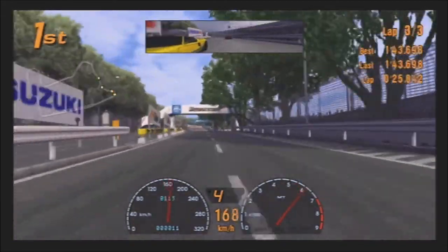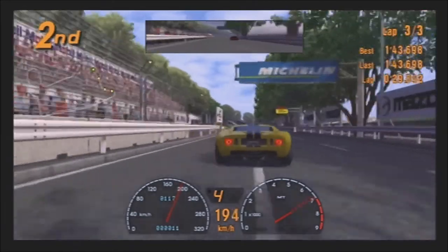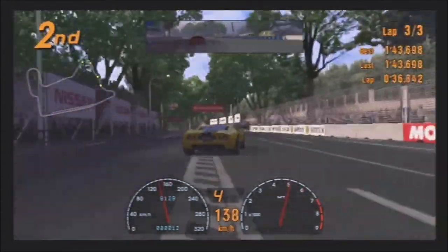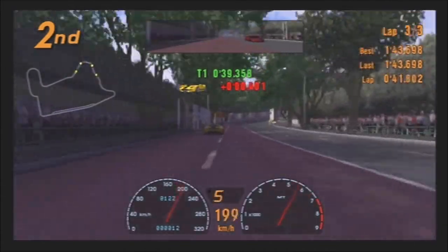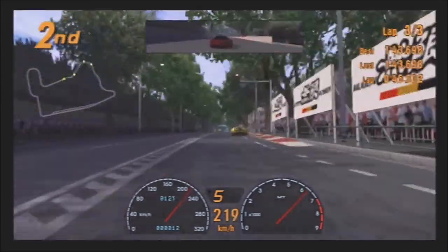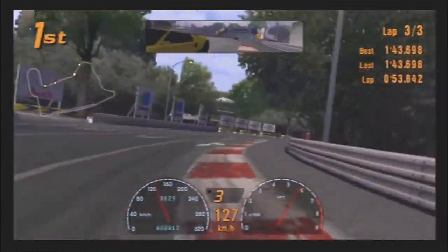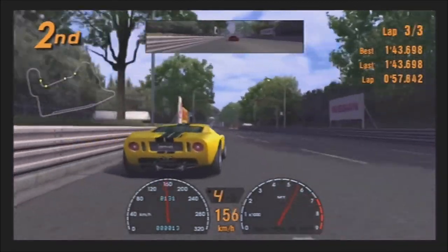That GT concept car is a hell of a lot quicker than it was in real life, because that car wasn't actually all that quick. Sure, it was quick in a straight line. Some people say the Ford GT is a muscle car — I personally wouldn't. The ZZS is looking to make a move on me. It looks like I'm going to be able to defend through that section, even though I can't be all that quick there. We're coming up to one of my favourite sections — for some abnormal reason I am extremely quick through this section.